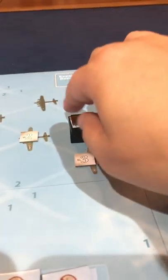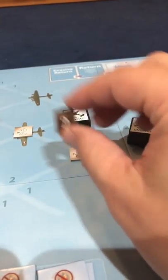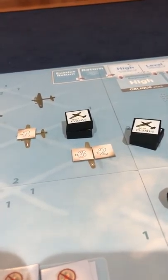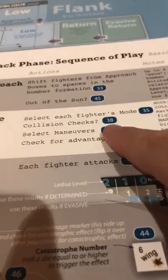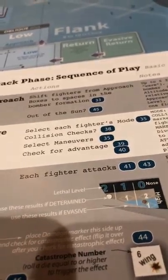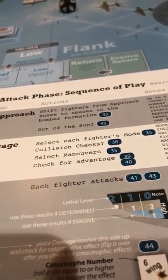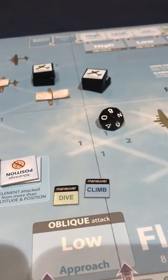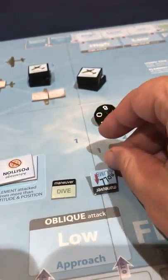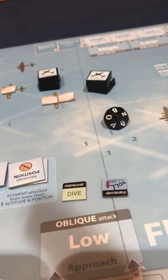We resolved the collision - nothing bad happened. Now select maneuvers. It's going to seem complicated when you read the rulebook, but it's actually simple. You have two choices: are you diving or climbing? That's your first choice. Are you going straight or turning/rolling? That's your second choice. You do a combination of them.